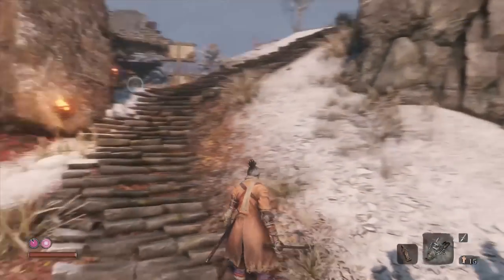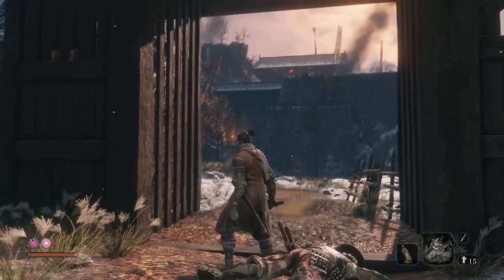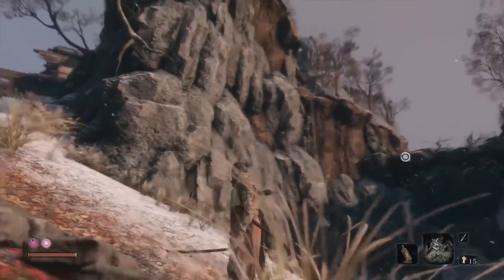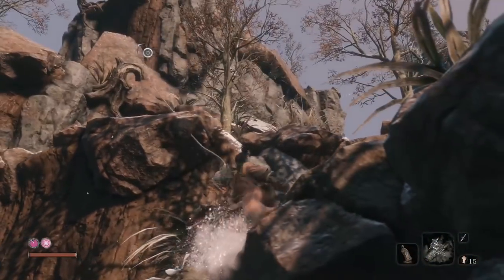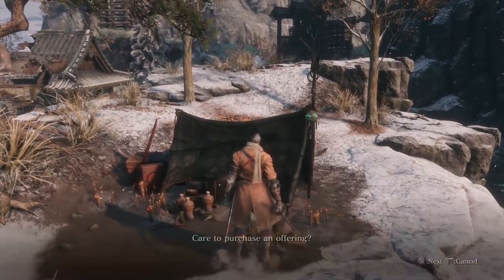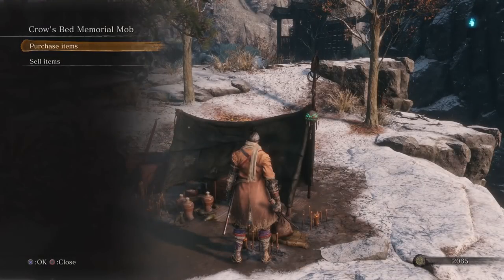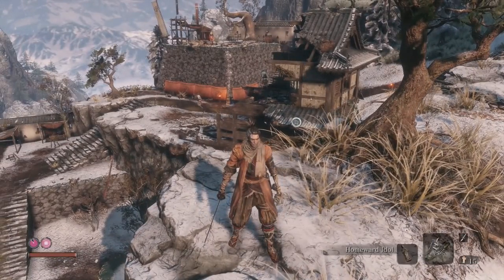Hey guys, Lucian Sword here continuing our Sekiro walkthrough. Right now I'm at the gates where the cannon guy was shooting cannonballs at us — we jumped down to the right. I want to show you how to get to the shopkeeper. Grapple all the way up top and the shop is right here. He sells Robert's Firecrackers, which are very useful on a certain boss up ahead, and you get a trophy just for talking to him.